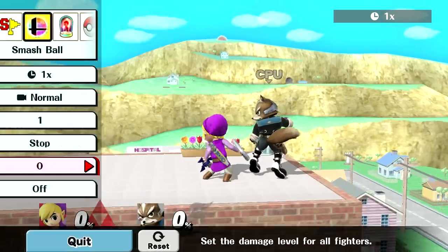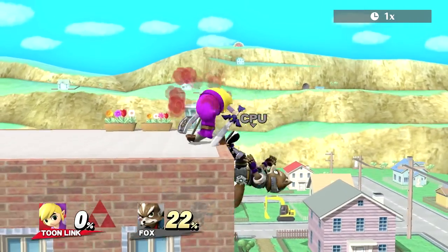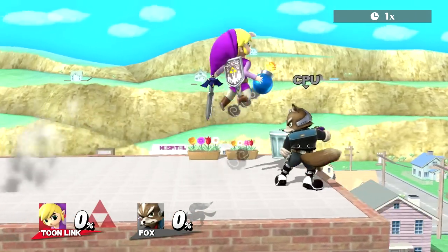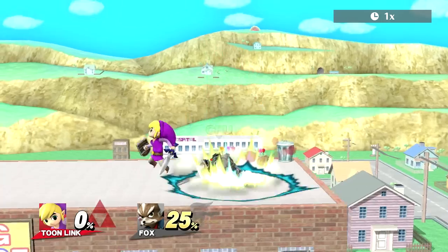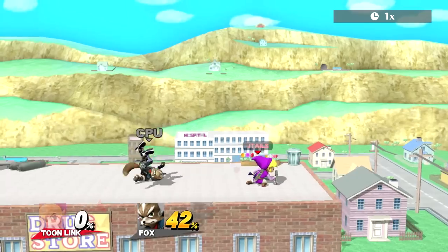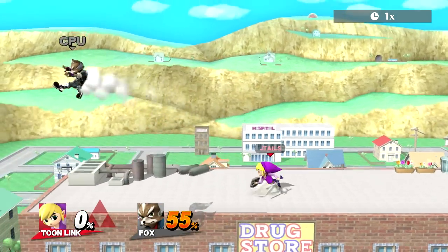Sheik and Fox are going to take big damage depending on their DI. But on stage, Fox has a bit of a harder time escaping that setup. If you want just the raw damage, you can just go into bomb into up smash — that's usually guaranteed. Bomb into grab can also work at lower percents.